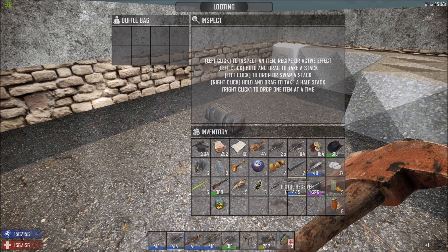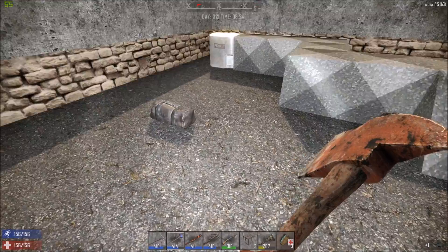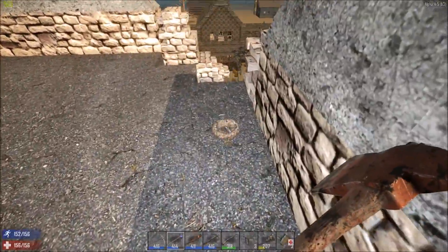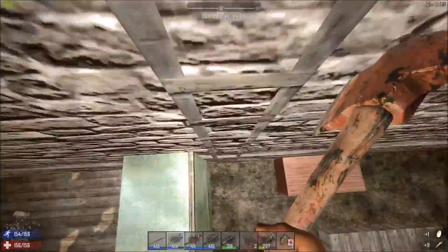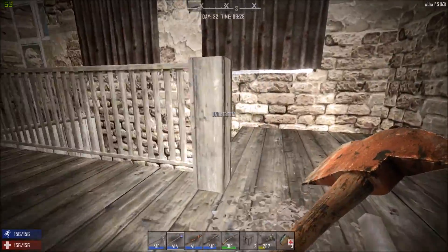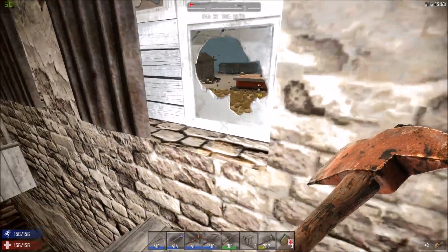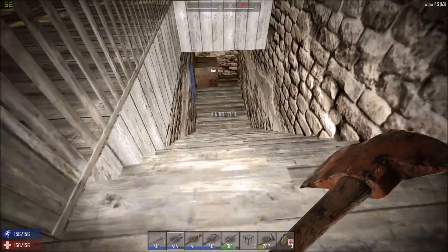I just like to take everything - I like to make sure I've looted everything, I like to make sure I've got everything I need. I quite like the t-shirt, I think I might wear that. I know I'm a bit warm but I want to put the iron chest on once I've made that, so that will keep me a bit cooler.